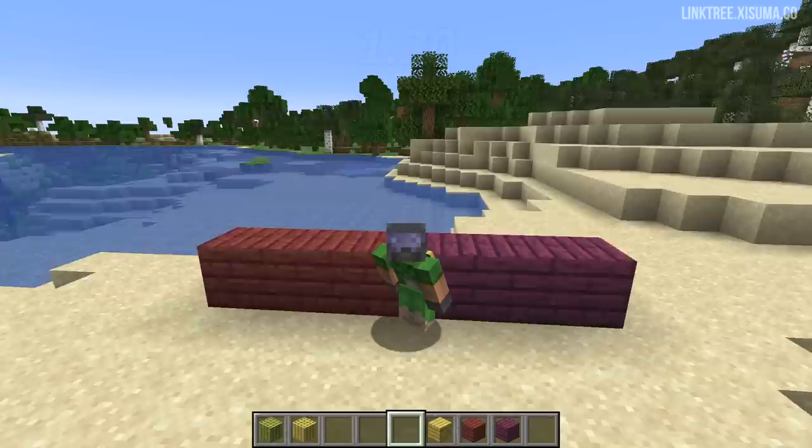The new spawn light level is seven — it used to be 11, now they will need seven or below to spawn. In the name of balancing the game, I think this is a pretty fair change, though Mojang is listening to feedback on this.